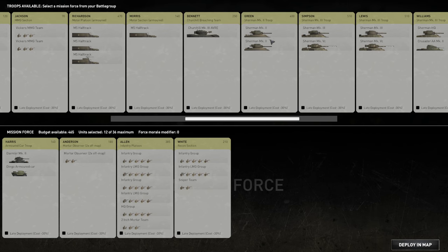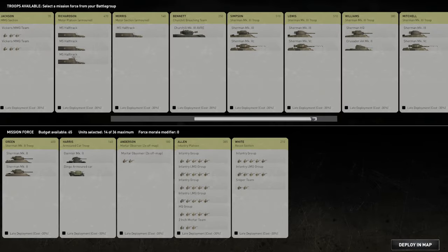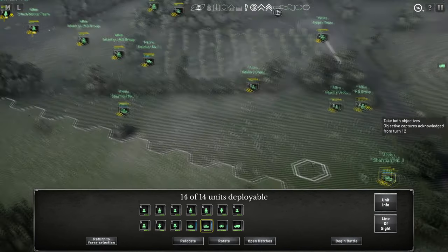We'll go with a Sherman Mark II troop with two Sherman Mark IIs. I don't know enough about the Mark II versus the Mark III — looks like maybe it doesn't have side skirts on the turret. That leaves us with 60 points available. I think that's gonna be it — let's go ahead and deploy on the map.